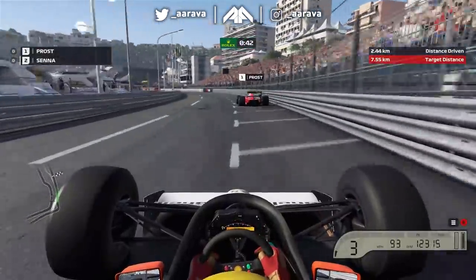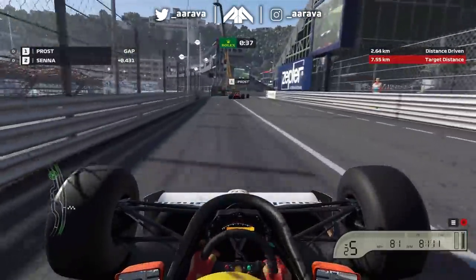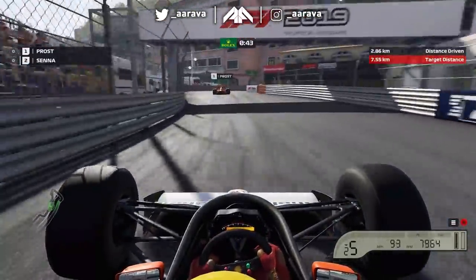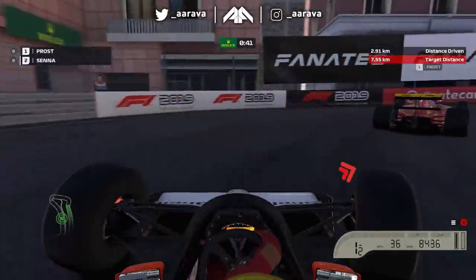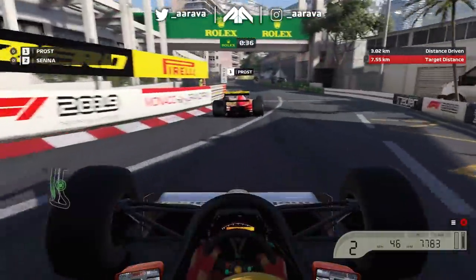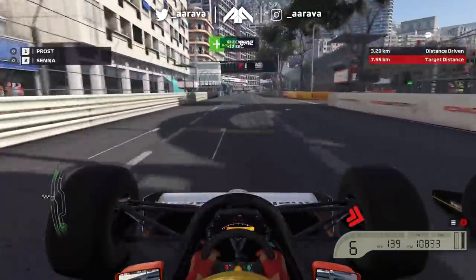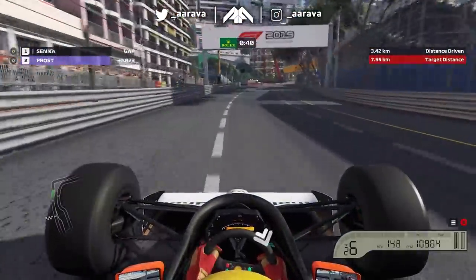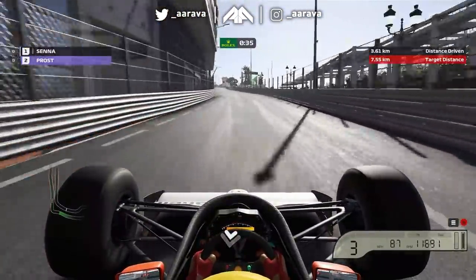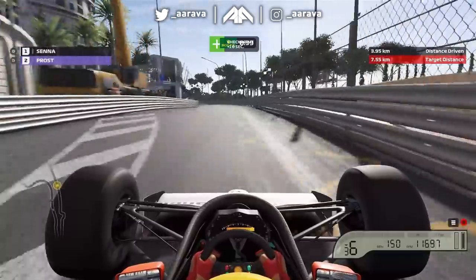Can we get past Prost? We know Monaco is difficult to pass, let alone in these wide cars. Prost and Senna have had their fair share of defensive masterclasses over the years. We need to actually catch up to him first. This car really has no grip mid-corner. Round the outside of Prost — he squeezes me a little bit, but we get it done. We're up into first place, just about into turn one cleanly. Target distance is 7.5 kilometres — we're about halfway there.